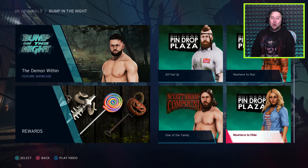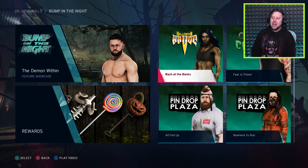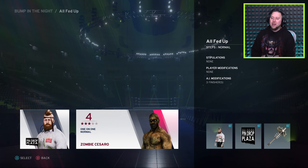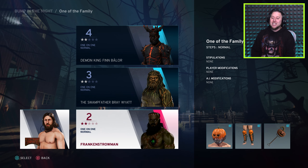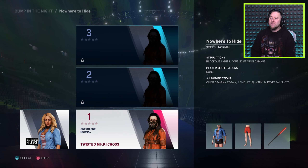What is up my dudes, back here on some more WWE 2K20. If I've uploaded this in order, I've actually completed every single one of these towers except this one right here — Mandy Rose's. I'll show you quickly: this one was completed, Sasha Banks done, the Fiend unlocked, Sheamus done, Twisted Nikki Cross — I really enjoyed that one, probably one of the funniest — done Daniel Bryan facing the originals, and now this is the last one: Pin Drop Plaza, Nowhere to Hide, Mandy Rose.